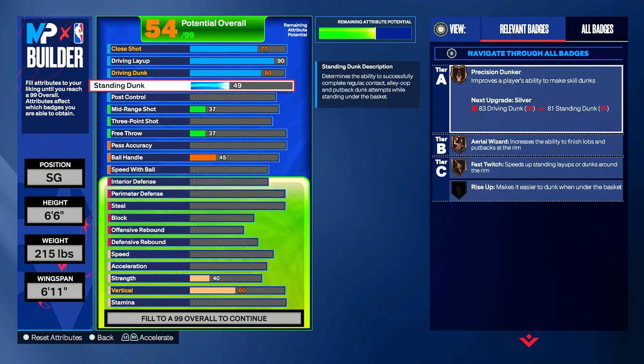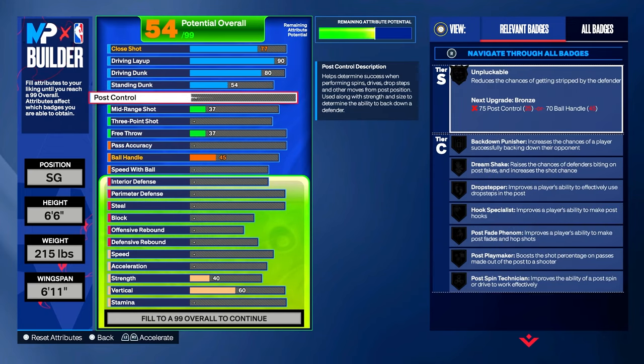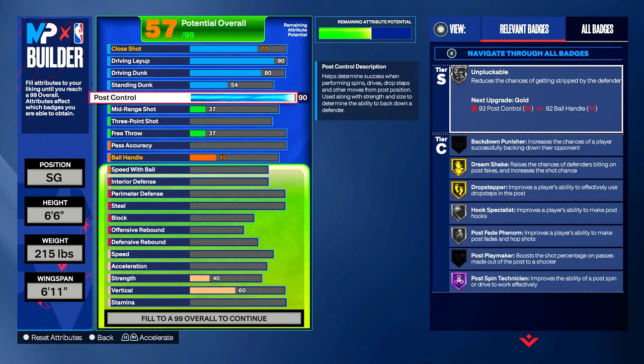Post control — little Michael can really do some stuff in the post, so we're gonna put our post control to a 90. Now that post control is on a 90, you see Dream Shake and Drop Stepper on gold, and Post Spin Technician on Hall of Fame.